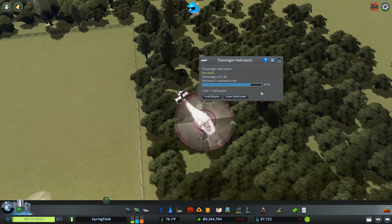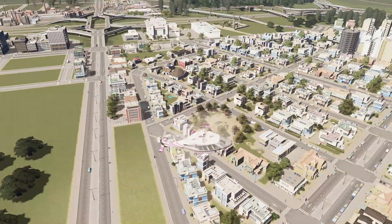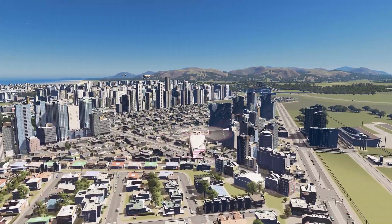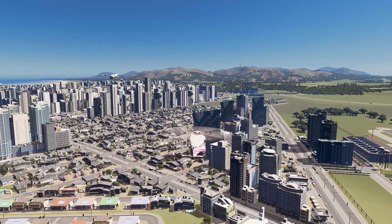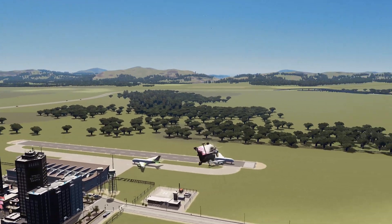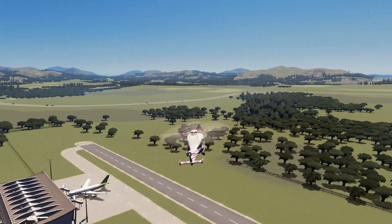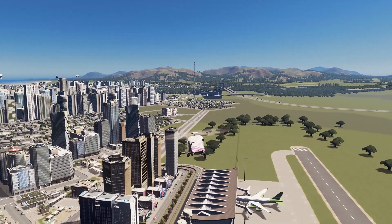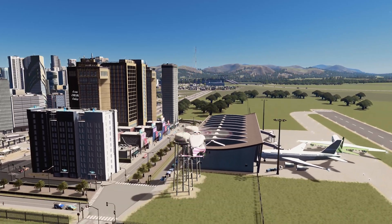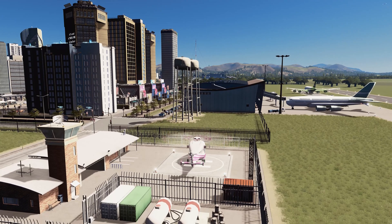We can follow that helicopter and get a nice view of the city as we go from one stop to another. It follows the pathway we created, turns here, and goes over to the helicopter stop. It does a sharp curve just like any other City Skylines transport — a bit wobbly, but that's how you create a helicopter line.